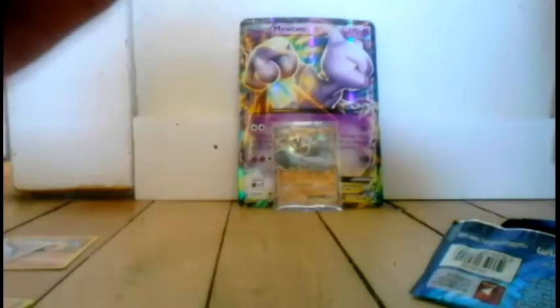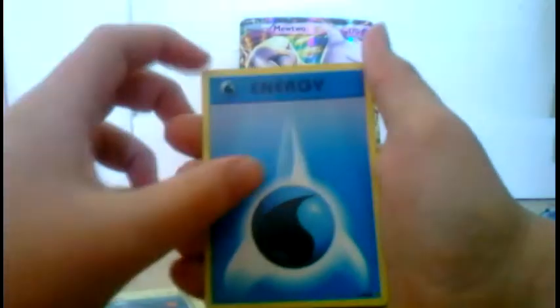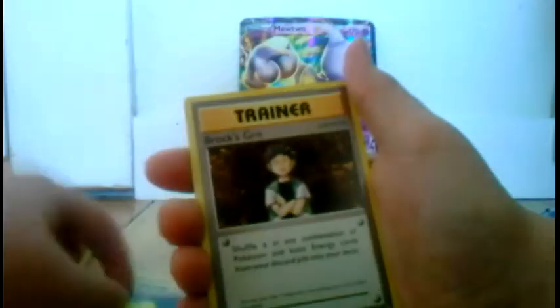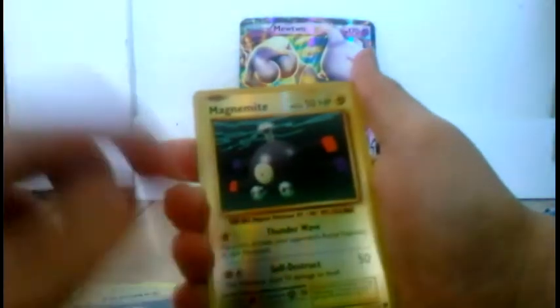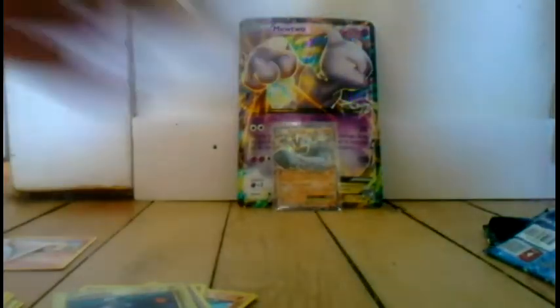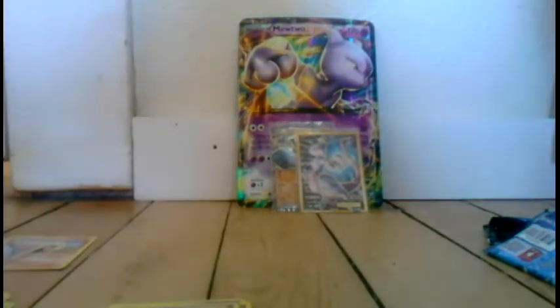Another Charmander. Guys, that was texture — do you think we got the Charizard? I think we got the Charizard, guys. Charmander. I'm gonna go super slow on this pack. Magnemite, water energy, Growlithe, Machop, Nidorino, De-Evolution Spray, Brock's Grit. Reverse Holo Magnemite — double Magnemite. It's a Full Art Mewtwo EX! There we go! Gonna sleeve that baby up. Let's put it over there by its big old buddy Machamp. I'm gonna sleeve up the Magnemite too, because it gets so beat up so easily.